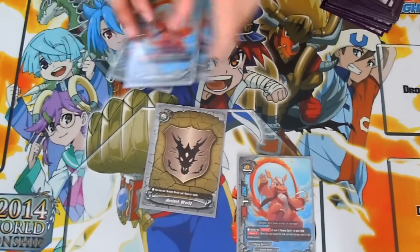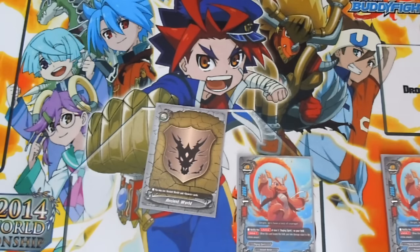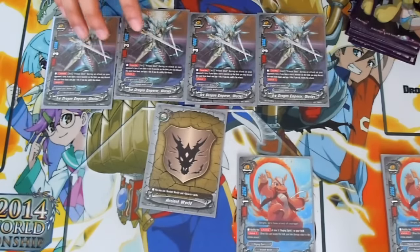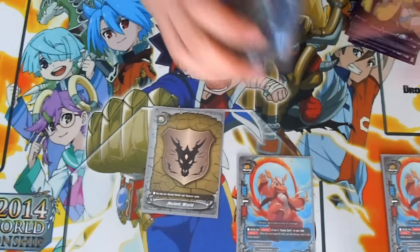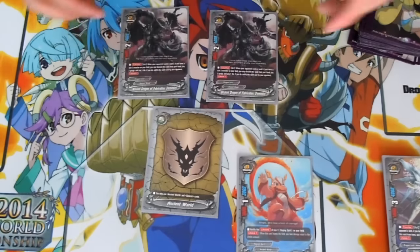He's the only size 0 in the deck. Size 0s aren't that important — the deck focuses on the size 3s. I run 4 Ice Dragon Emperor Glacies. This nullifies the attacks of monsters if you have a size 3 on the field. The Raging Spirits' abilities direct all of your opponent's attacks right at them, so it nullifies things like penetrate and all that shenanigans.